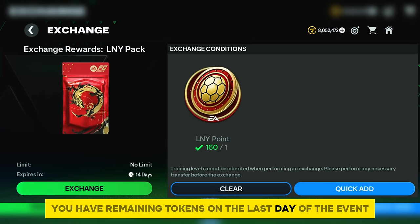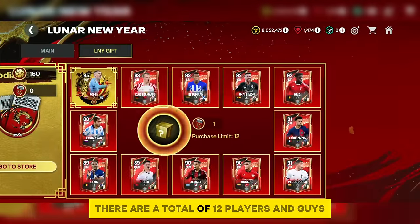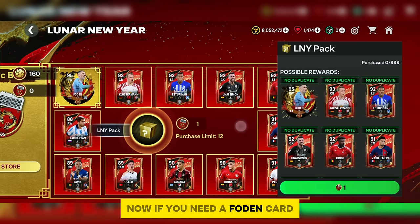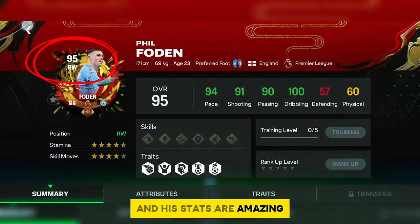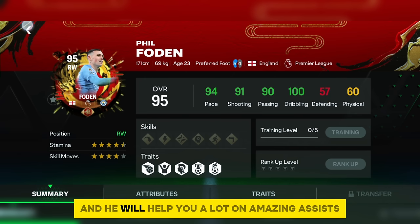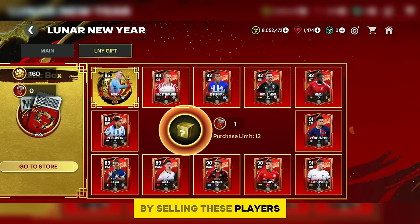There is a zodiac token used to open a special pack. There are 12 players total and you get 12 tries — no duplicate players. If you want a Foden card, he is a LW position player with amazing stats. The disadvantage is not having great physical skills, but as a playmaker he provides amazing assists. You can also earn a lot of coins from this pack by selling players.